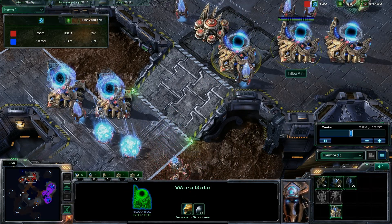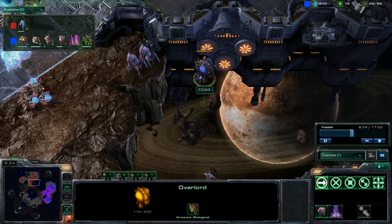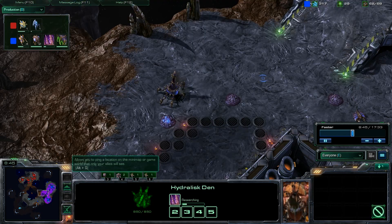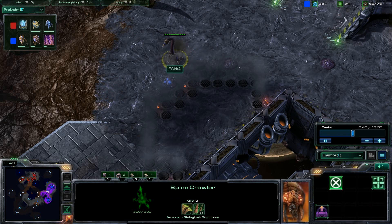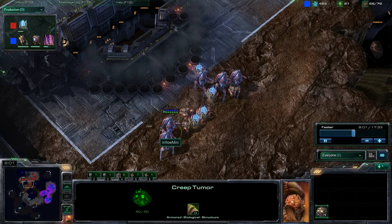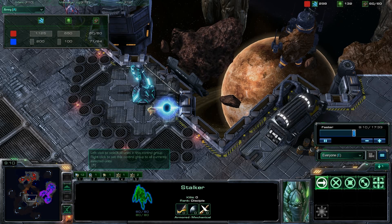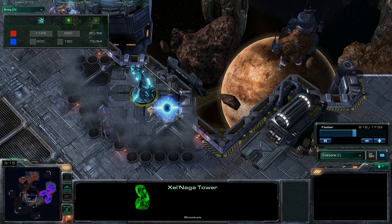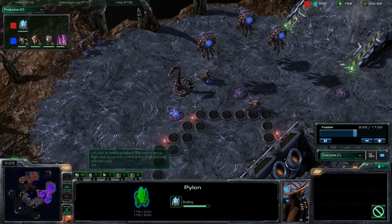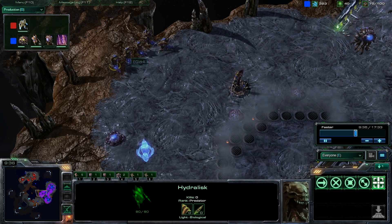It looks like he is going to get these warp gates chrono boosted and just start pushing off of those five warp gates. Hydra has now got up a Hydralisk Den and is working on Hydralisk Range. If he can get up these hydralisks in time to defend against this push, as well as the spine crawler, he may be able to push back against these gateway units. Hydralisks are very good damage dealers against equal numbers of gateway units. Now we see Inflow Mini moving out with a nice sizeable army — 1125 army supply compared to just 200 for Hydra. He also has a proxy pylon at the Xel'Naga tower.